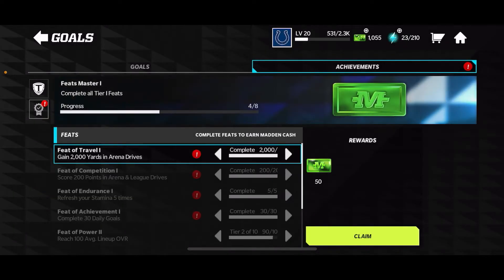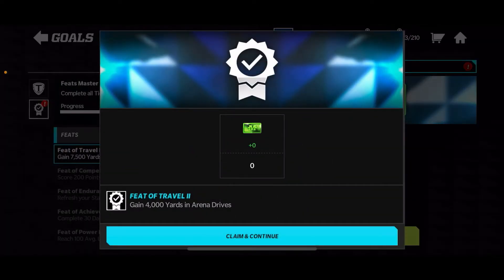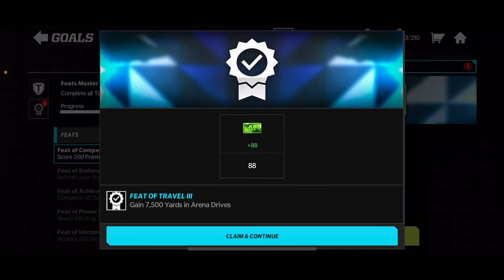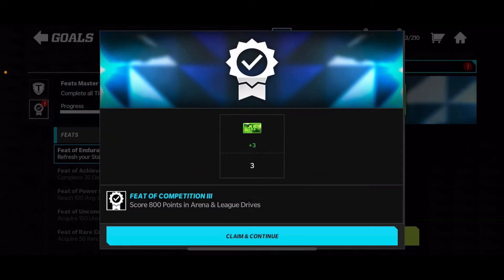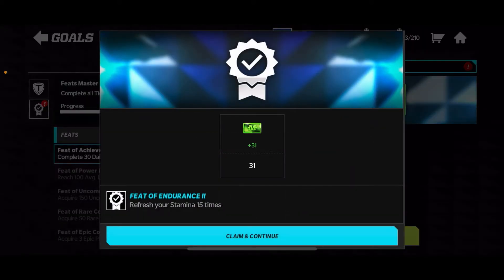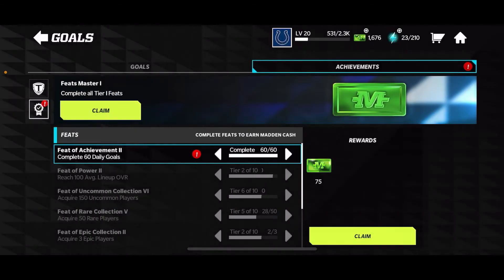For arena: 2,000 yards gives 50 mad cash, 4,000 yards gives 75, and 7,500 yards gives 100. Scoring 200 points in arena lead drives gives 50, 500 points gives 75, and 800 points gives 100 mad cash. Refreshing your stamina 5 times gets 50, and refreshing 15 times gets 75. Completing 30 daily goals gets 50, and completing 60 daily goals gets 75 as well.